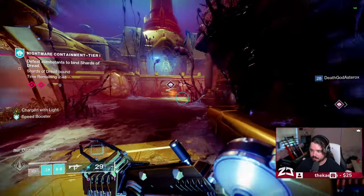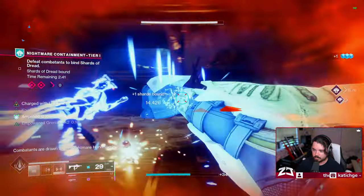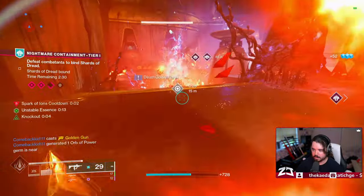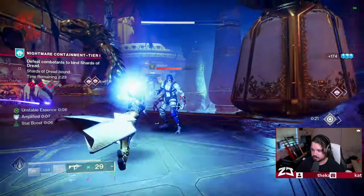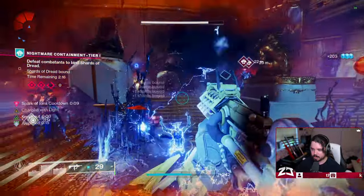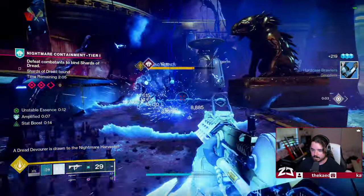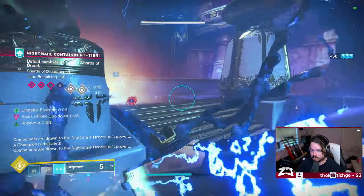I'll use my dodge ability, get a melee kill, and recharge the grenade. There's the grenade — I can use the melee, dodge, and I have my grenade again. Chuck it down and it's going to roam. You constantly pretty much have infinite abilities, which is why this is called the Thunder God build — it is absolutely cracked and insane. I can throw another grenade by the time the last one's done, use my melee, and manage to kill enemies quickly with both grenade and melee abilities.